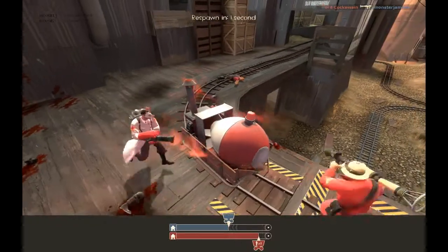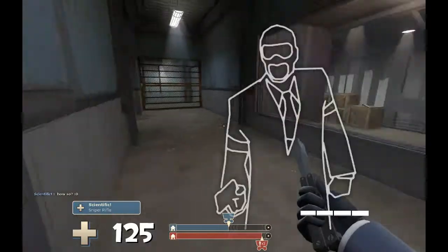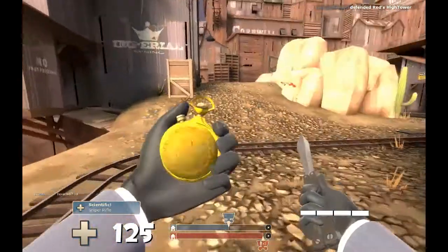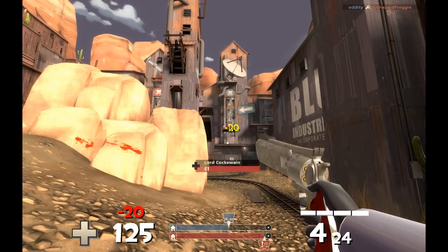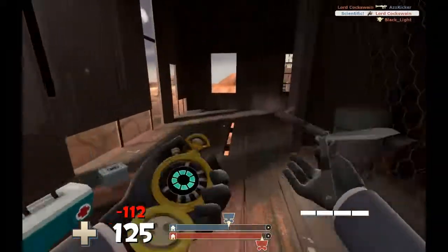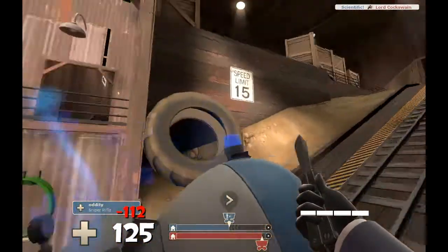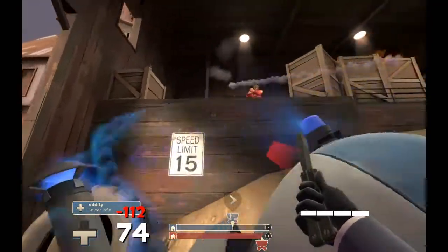A soldier-medic combo is pushing the cart and things look pretty grim. I know if I go straight in I'll get rocketed, so I run to the side and headshot him. I kind of freak out when I see 112 HP instead of 12 — I guess he's using the Pain Train. I stop that push, and that's the reason I like the Ambassador — I killed that guy from across the entire map.